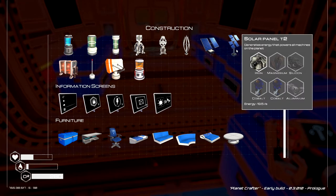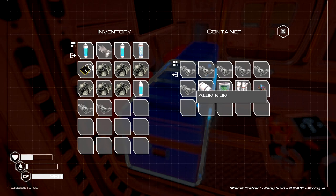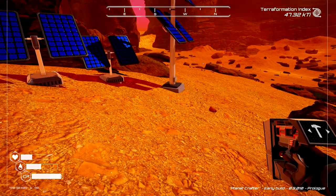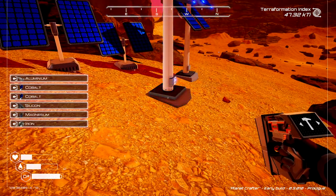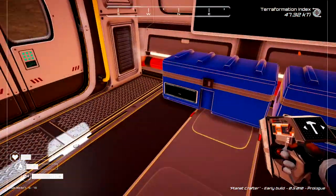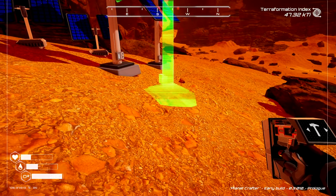Now we need to go and make our solar panel T2s. We need magnesium, cobalt, and aluminum — we have aluminum. We'll make two of them for now because we're about to get our baby nukes. I thought for sure that would bring the power back on. Well let's hope this one does it. No. We'll go out and get another one — we'll try to build two. I got enough resources for two in case the third one doesn't work. There we go. We're going to hold it at that until the nuclear generator comes online.